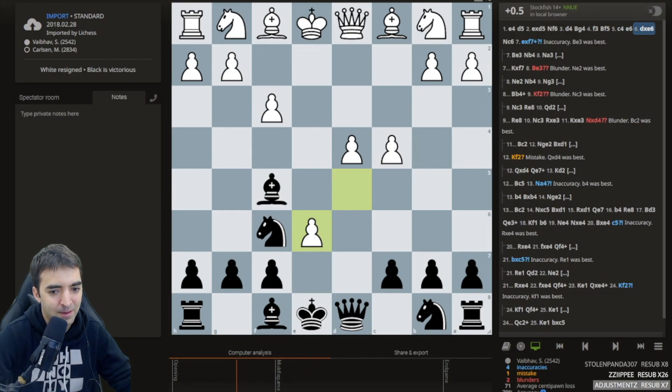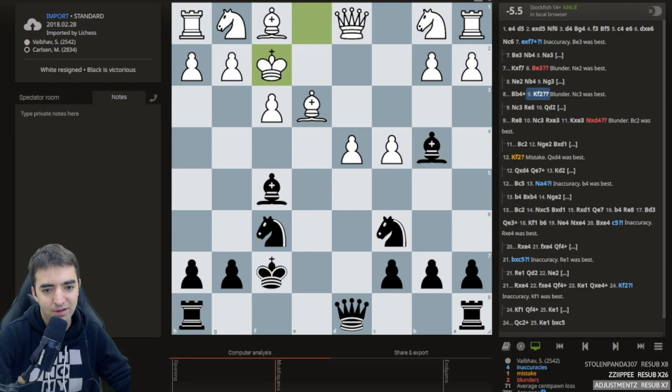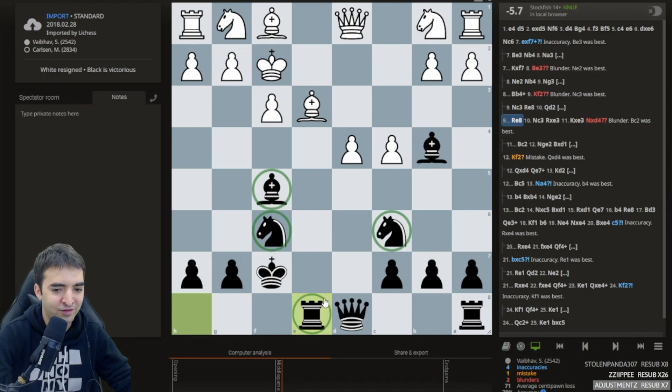Pawn takes pawn, bishop, then knight c6 first allowing e takes f7, so black loses castling rights but has more pieces developed, including the king. After bishop e3, bishop b4 with tempo, king f2, and then rook e8 - black is down a pawn but has most of the pieces in the game.